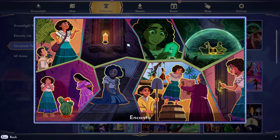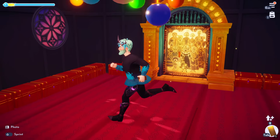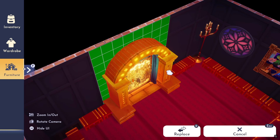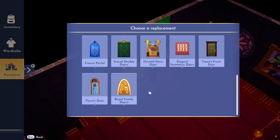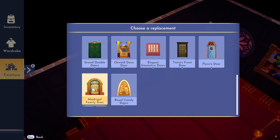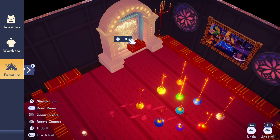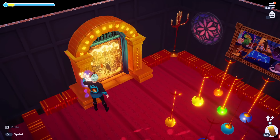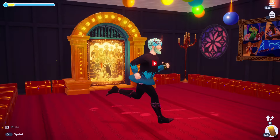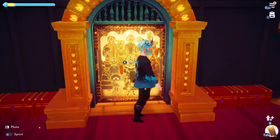The next one is Encanto. This is a super gorgeous tapestry, but the item we get is so much better — they ended up giving us this Madrigal Family Door. Look how bright it is. It's very large. It's called the Magical Family Door. You can move it around, and it actually lights up — you can see the magical family and everything. It's probably one of my most favorite doors. It does let you place it on chests too, which is likely a bug.